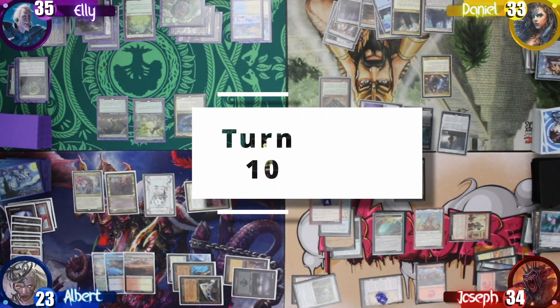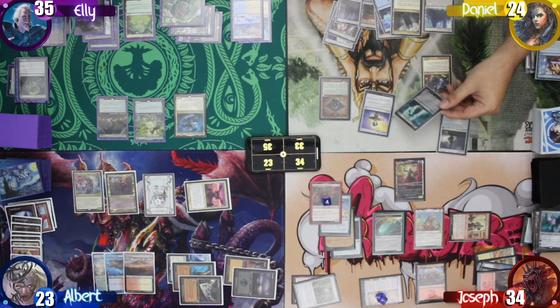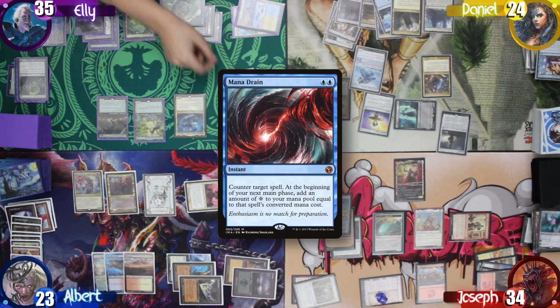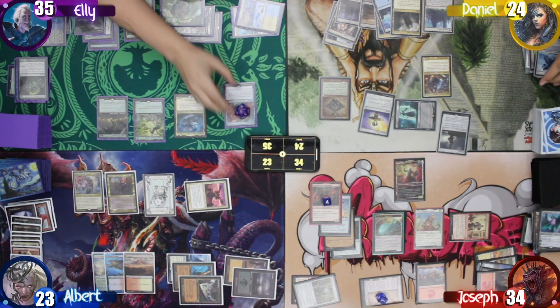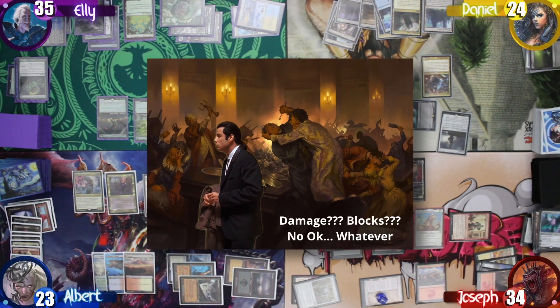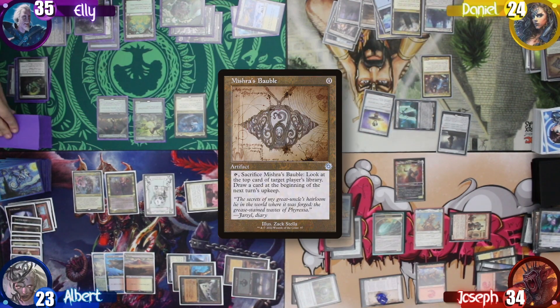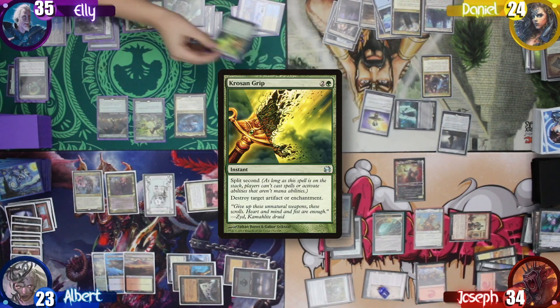Daniel starts turn 10, drawing his card and moving straight to his combat phase. He swings Ankh at Ellie, triggering it, and paying nine life to cast Depth Charge Colossus. Ellie Mana Drains it, giving her nine mana. Daniel then sacrifices the bauble to look at the top of Ellie's library and doesn't like what he sees. Before he ends his turn, Ellie casts Krosan Grip to destroy the Hell Vault.